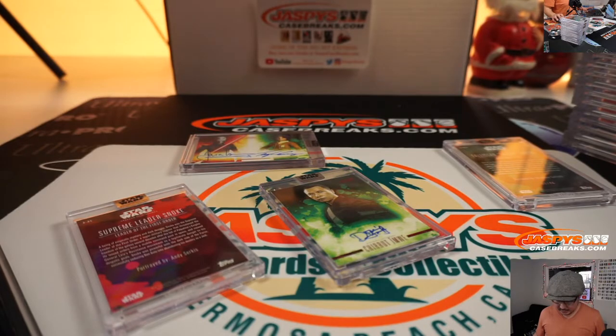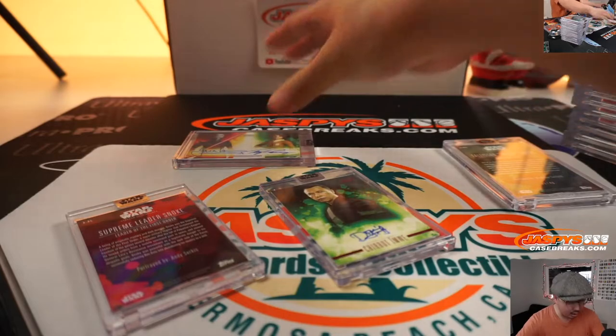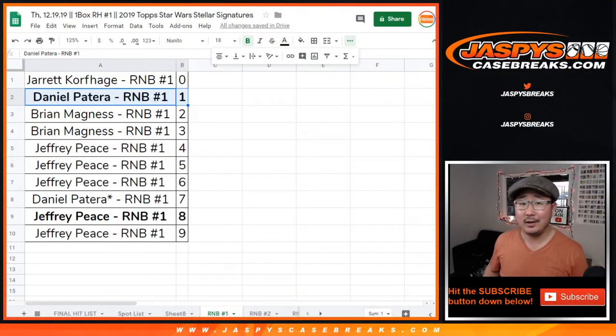Random number block one gets the Inquisitor/Bridger dual autographed to five — one out of five. And for number block one, number one — Daniel Patera. There you go, Daniel. All aboard the Big Hit Express — whoop whoop!